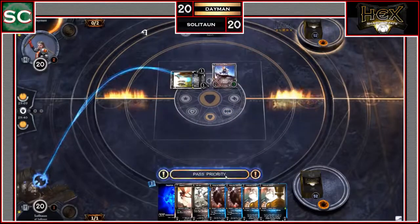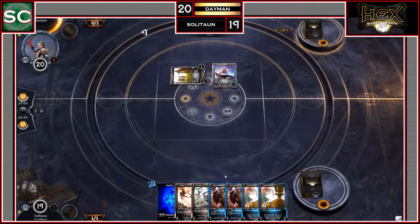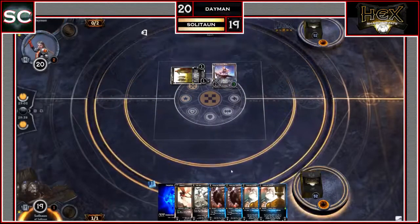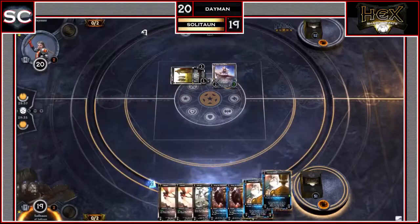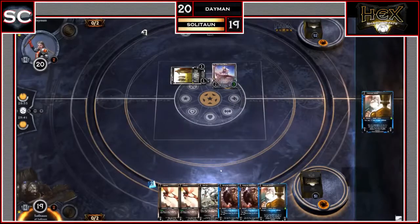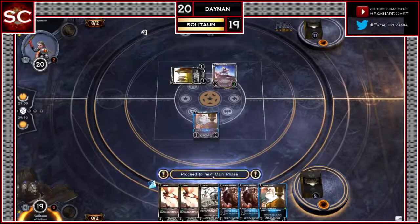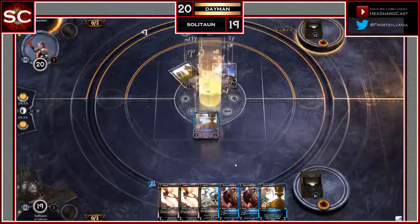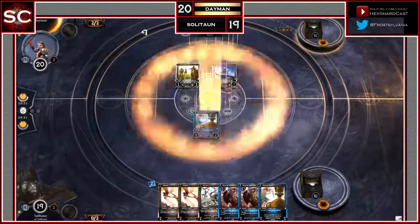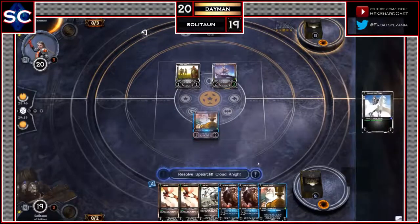Daemon drops another Shard and Kraken Guard Mariner, who's now a 2-3 because of the Trainer — that should deal Steadfast for his Inspire ability. He swings the one with the Trainer; Soliton down to 19. Soliton draws another Terrabot, drops a Shard, and puts a Technical Genius out. The Axe Bot goes down to 3, and Terrabot goes down to 5 instead of 6, because Terrabot costs one less for each Robot or Dwarf you control.